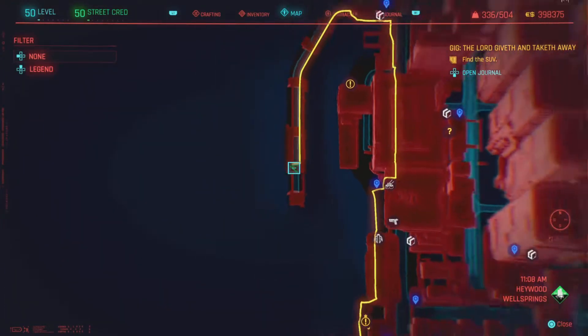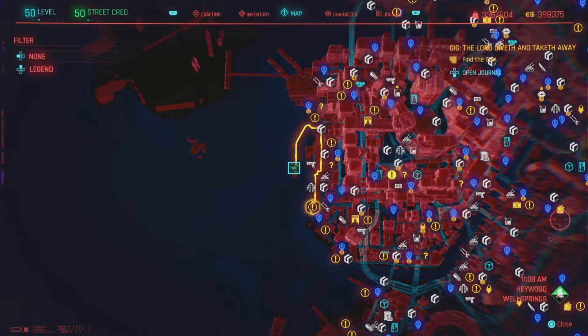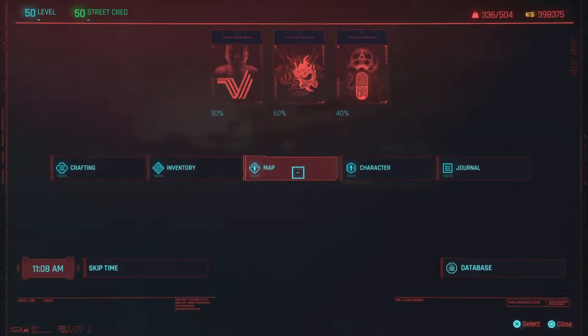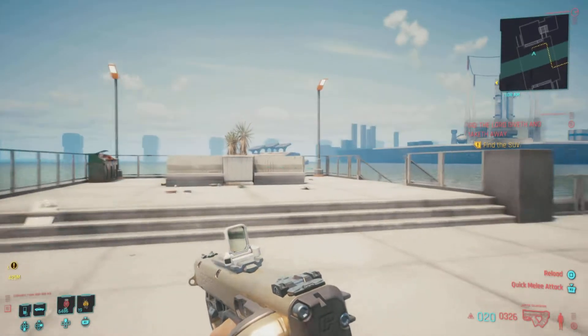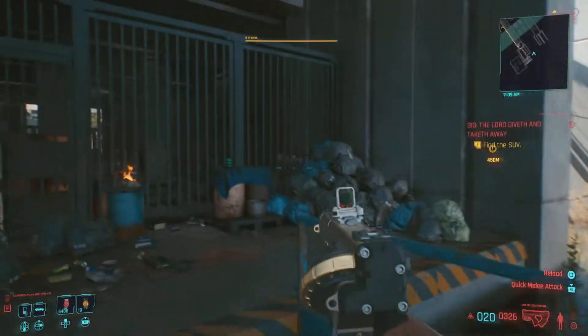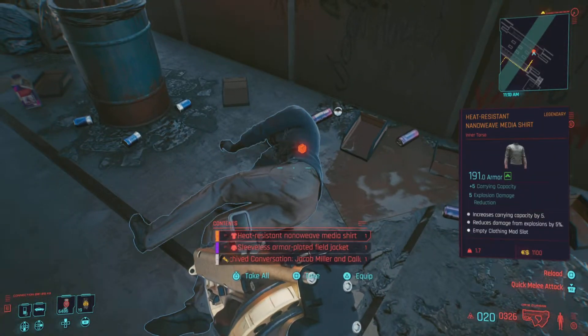You're on this very large walkway kind of leading into the ocean or lake. Once you make it here, it's about the last landmark. There is a set of gang members all the way at the end - if you hit them you've gone too far. So just go down these steps, go up and jump over here.